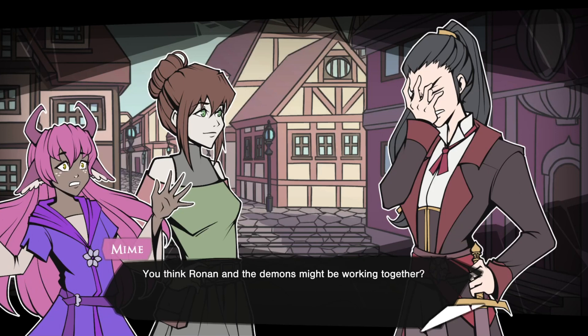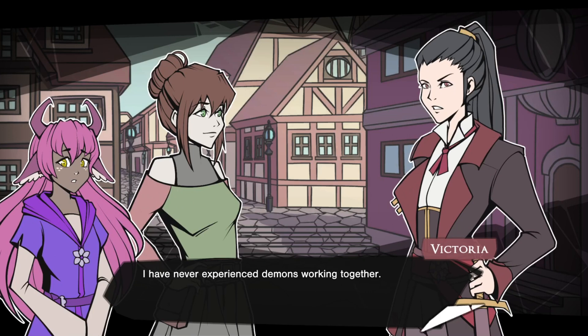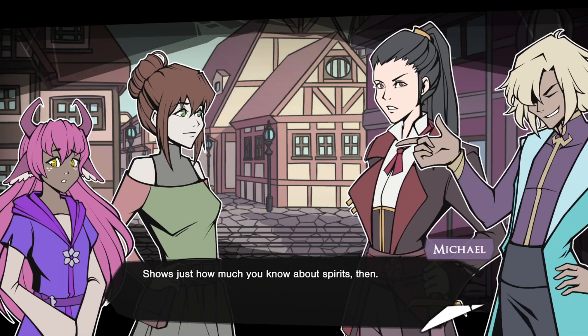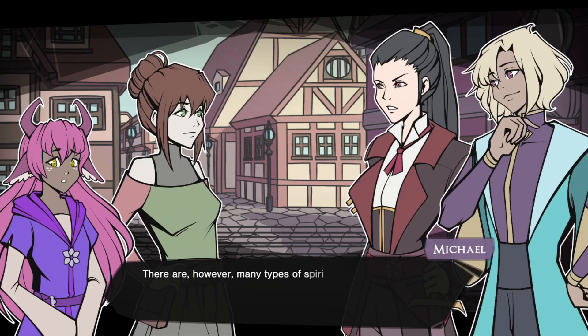Perhaps we should take a break? Seems our earlier run-in with Ronin has made the remaining demons cautious. They won't just mindlessly attack like before, leaving us without any leads. You think Ronin and the demons might be working together? That sounds really dangerous. I never experienced demons working together — they're vengeful creatures only out to fulfill their own sick desires. Shows just how much you know about spirits, then. Explain yourself, mage. Demon is just a term we in the Empire use to describe a spirit that has lost its way and become distorted. There are many types of spirits in the world — many who work alone, but some who don't.